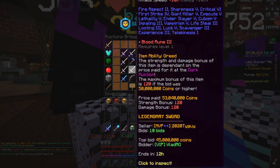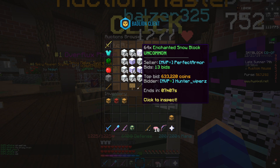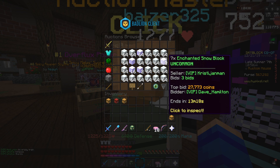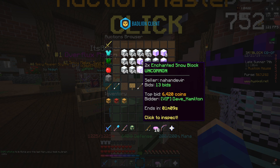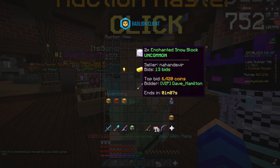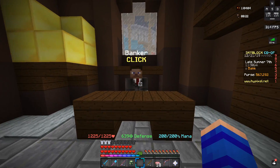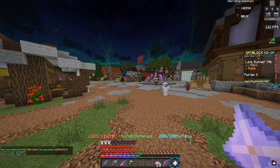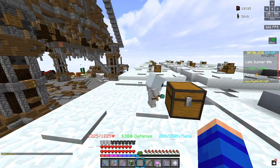Not only can you sell the diamonds for a lot of coins every hour, but instead of selling the snow to the NPC you can make enchanted snow blocks and put them on the AH for a ton of money. You can see a stack of enchanted snow blocks right now going for 633k with seven minutes to go — and it's not just YouTubers getting these prices. The reason these are going for so much is that everyone is trying to upgrade their snow minions to tier 11 and rushing to get enchanted snow blocks.